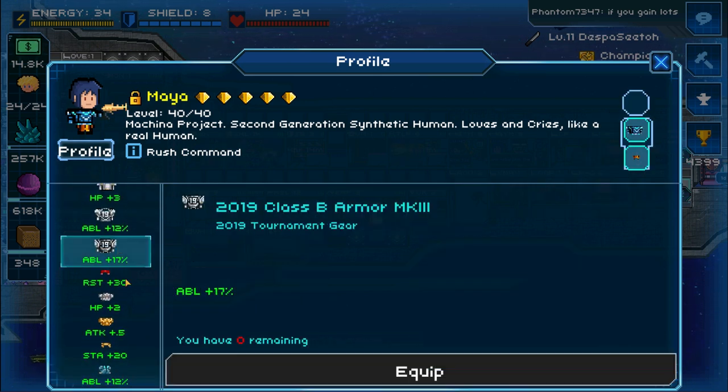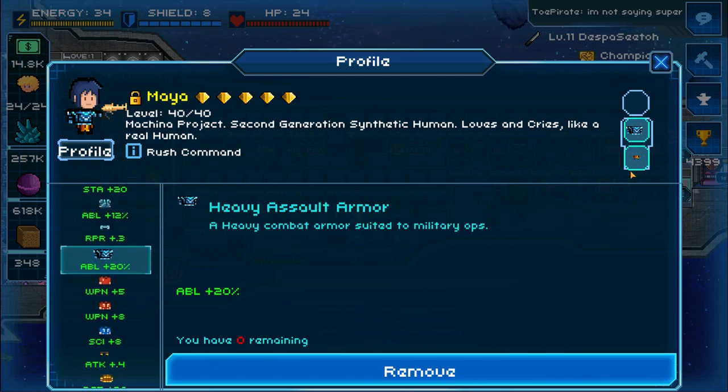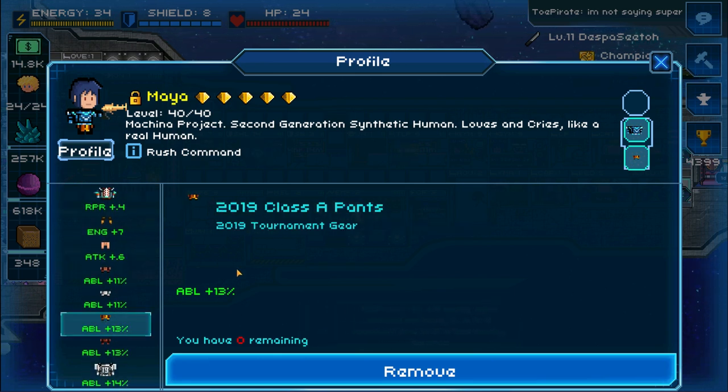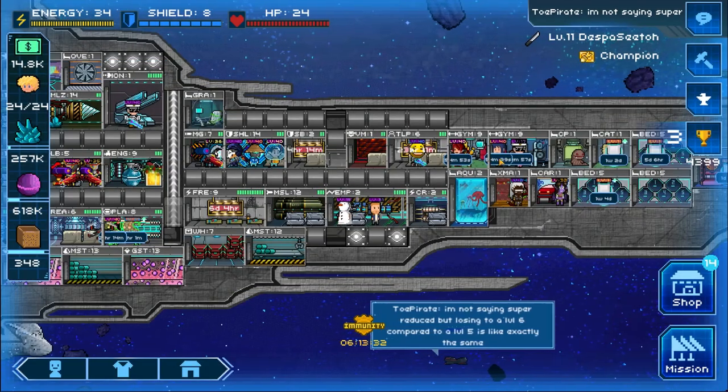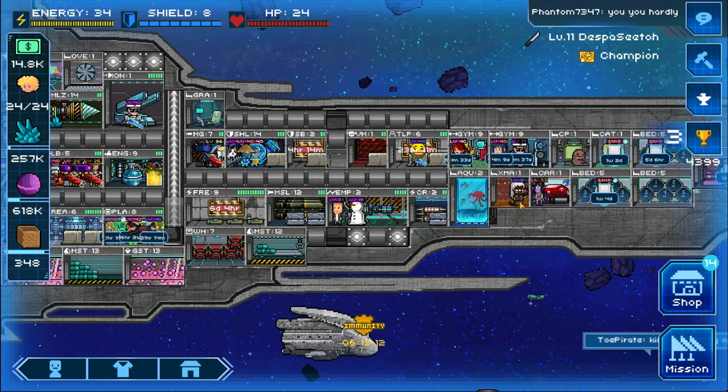You can also equip certain gear that boosts your abilities — in this case I have a heavy assault armor and some pants that grant ability bonuses. As much as possible, you want to hit at least 100 ability, though it can be quite expensive or take a lot of time. If you can't reach 100, you can get more rush crew with a lower stat and just use more of them.